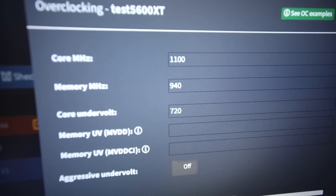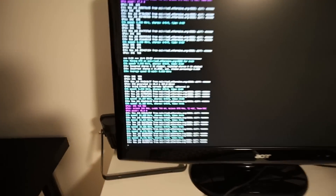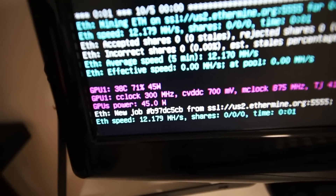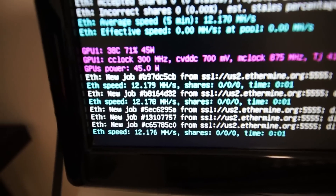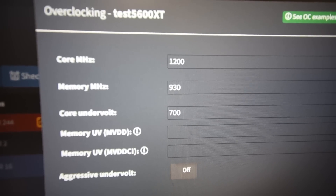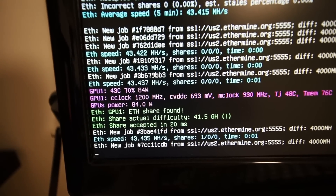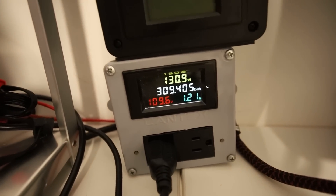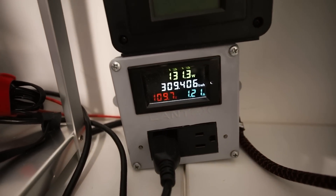I bumped up the memory another 10 points to 940 and upped the undervolt to 720 — but we're only getting about 12 megahash now. The core clock went back to 300 MHz at 700 mV and 875 MHz on memory, so it reverted to stock. That didn't work. Next test: I went back to 930 memory and 700 mV, but changed the core up to 1200 instead of 1100. We're getting a better result — 43.4 megahash — using just a watt or two more at the wall.